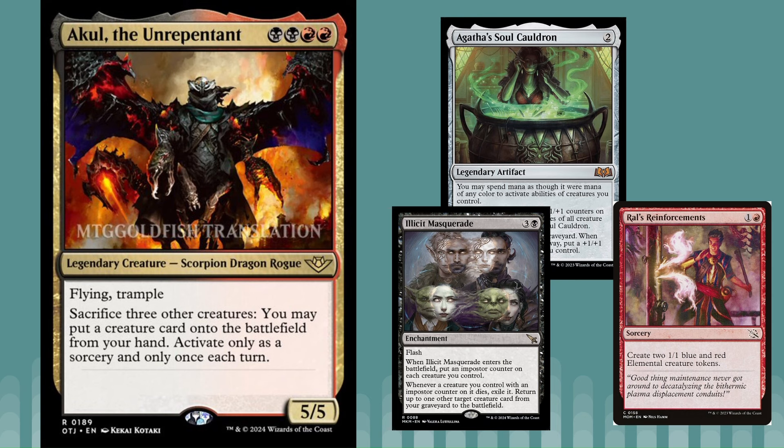It could also go in an Illicit Masquerade deck or any deck that wants to actively sacrifice creatures. It's a kind of free sacrifice outlet, and we don't get many of those in Standard. It also puts a giant creature from your hand into play. It works really well with token production — Rows, Reinforcements — there are all sorts of tokens in red and black, so you could build a token deck, play this on turn four, and put in a Tally or whatever from your hand.